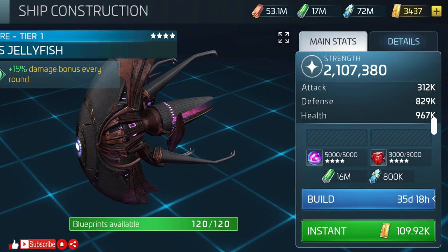The resources required to build this ship are 5,000 common gas, 3,000 common ore, 16 million tritanium, and 800,000 dilithium. This is a lot easier to get than trying to go beyond tier 7 in one of the G3 rare ships such as the Varel or Intrepid.